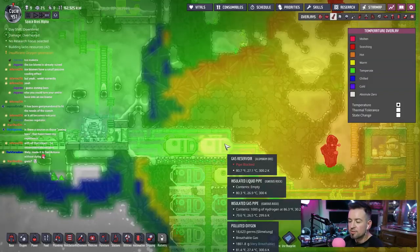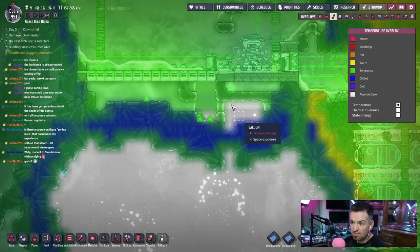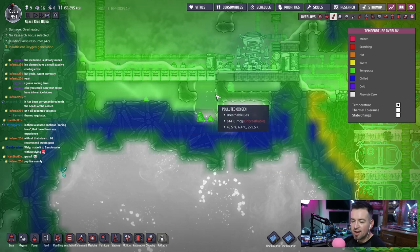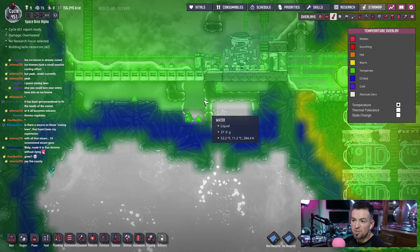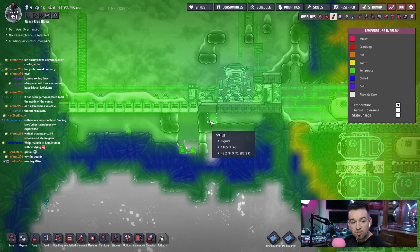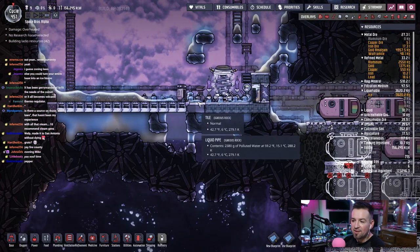Let's put the aqua tuners — we gotta build a little alcove, maybe down here. We'll patch up all this space crap, let the water go out into space, patch it all up, and then put the thermoregulator down here. It's still within the ice biome technically, but we'll insulate it from everything up here. PAX South time — oh man, I'm jealous.